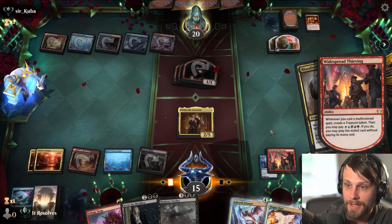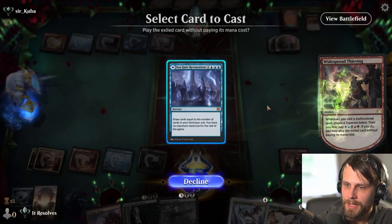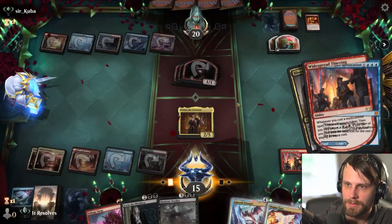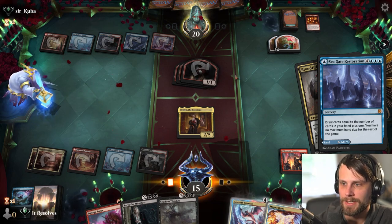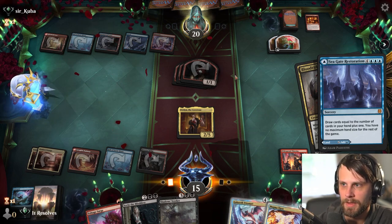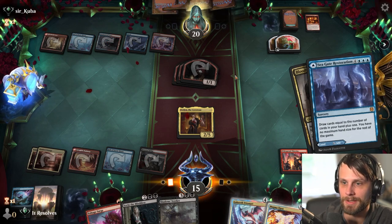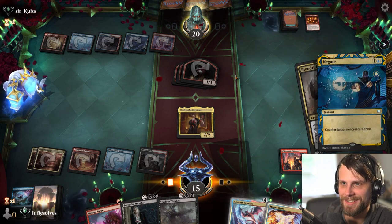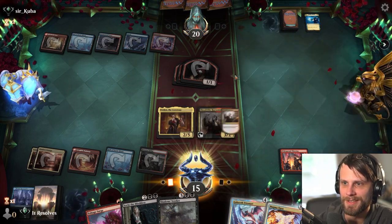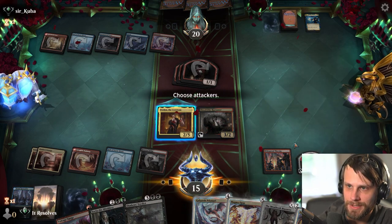This is going to create our treasure token. I am going to go for it and auto-pay. This is going to refill our hands so we're basically just setting up for the future turns here. Get a very cheap Seagate Restoration. Hopefully they don't have Negate, because otherwise that would kind of suck. Oh - they had it. How annoying. Well, we still get a Blood Tithe Harvester and we still get a trigger, which is great.